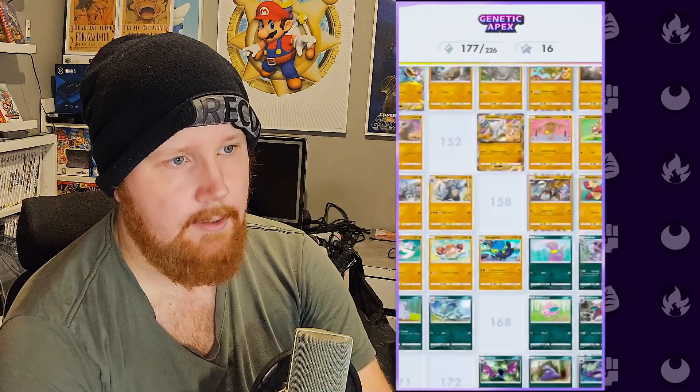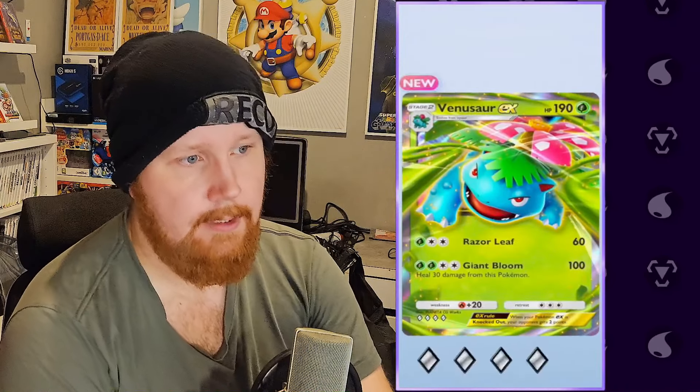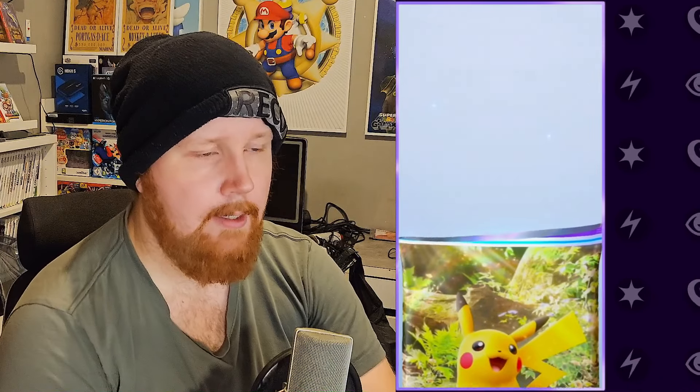I think I'm at 450 or 60 pack points. I included adding it to the collection here — all of these cards, 100% free to play. Oh there we go, Venusaur EX finally! That card is so overpowered. I hate fighting it — it's so annoying. I try to make my fire deck but it's trouble because it heals itself, especially with Lilligant.